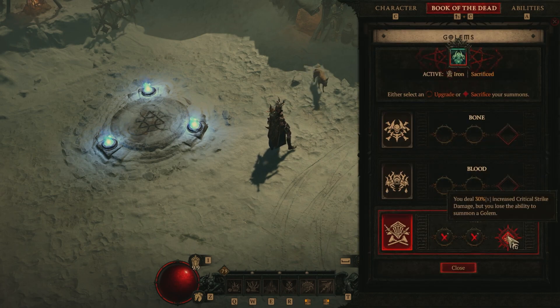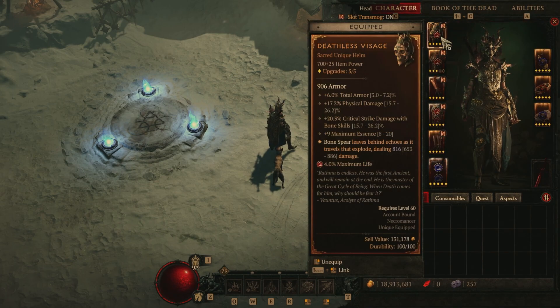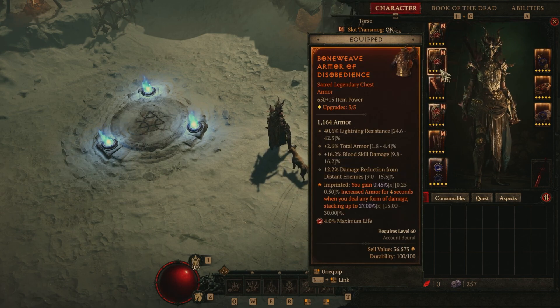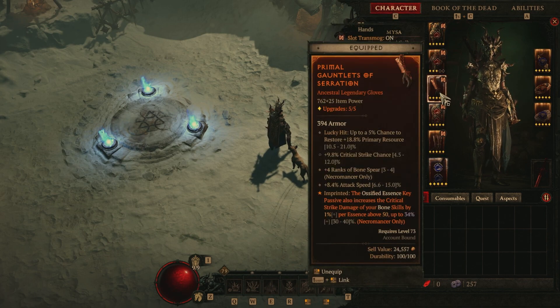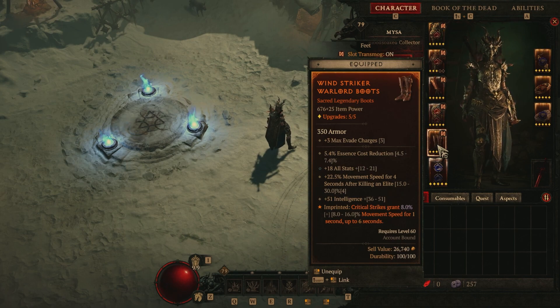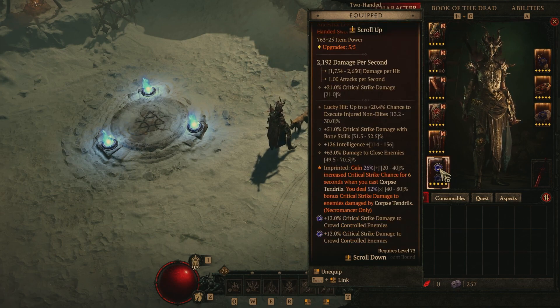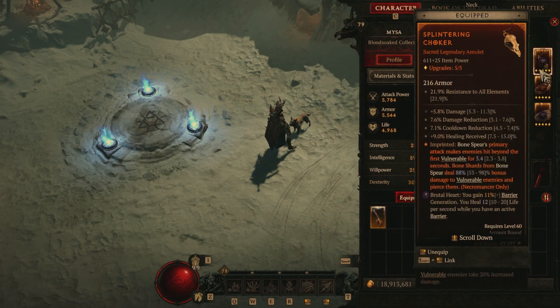As far as gear is concerned, we have the Deathless Visage as the helm, Bone Weave Armor of Disobedience as the chest, Primary Gauntlets of Serration for the gloves, the Primal Protector for the pants, Wind Striker Warlord boots, and the Great Sword of Grasping Veins. The imprint on it gives us 26% increased crit chance for six seconds when you cast Corpse Tendrils. We also have the Splintering Choker for the amulet.